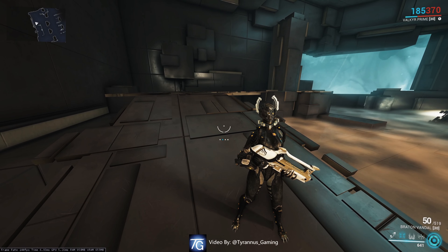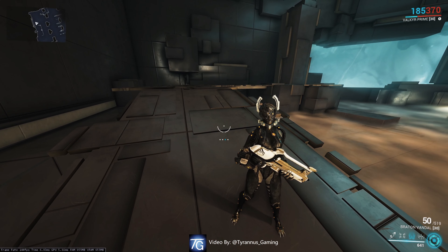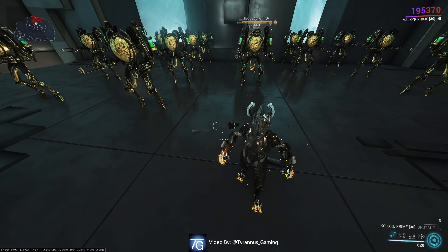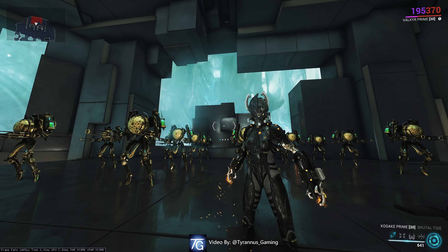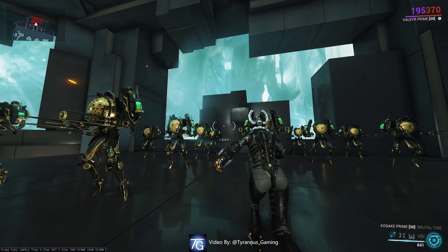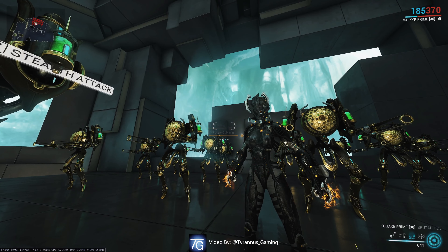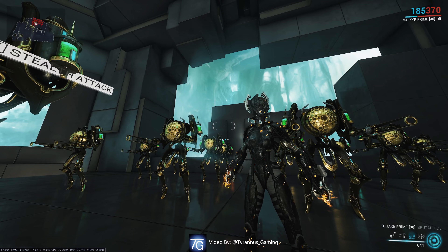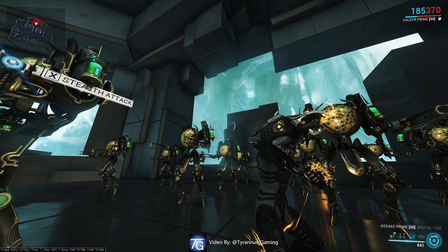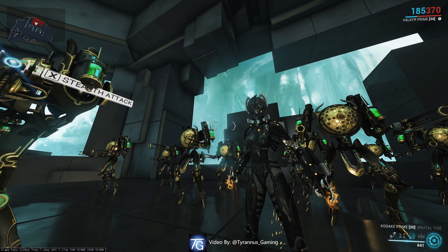Now let's discuss Valkyr's number 3 ability, also known as Paralysis. It pretty much does what it says. Paralysis takes 33% of your shields and scales it to impact damage. But this is not what we're after — we're actually after the Paralysis effect. As we say here at Taranis Gaming, if the enemy is paralyzed and cannot fight back, this means you have absolute impunity to do as much damage to them as you want.